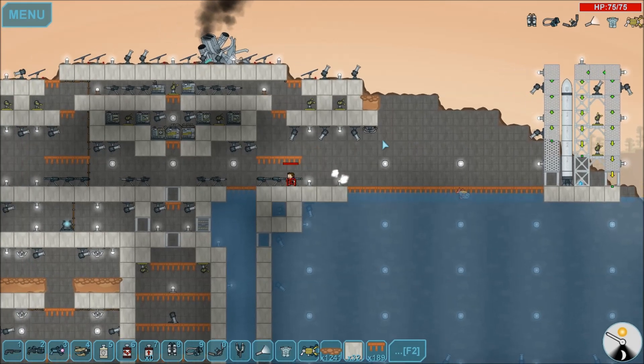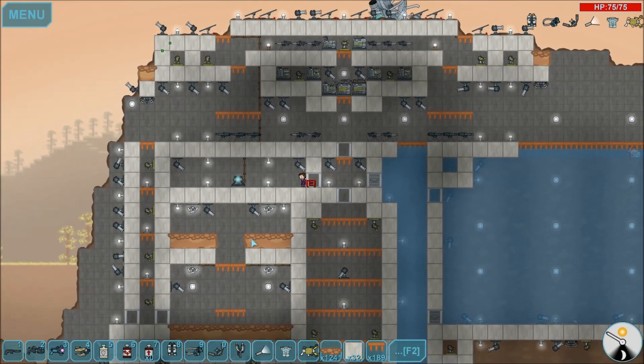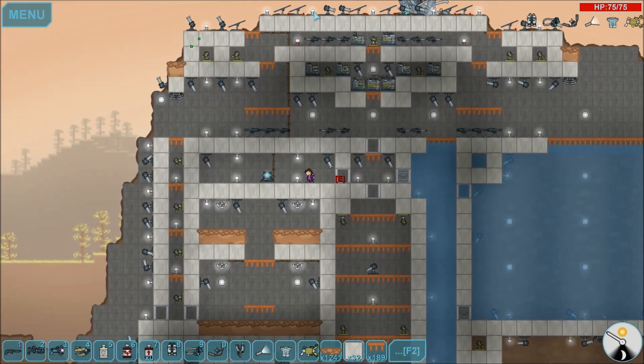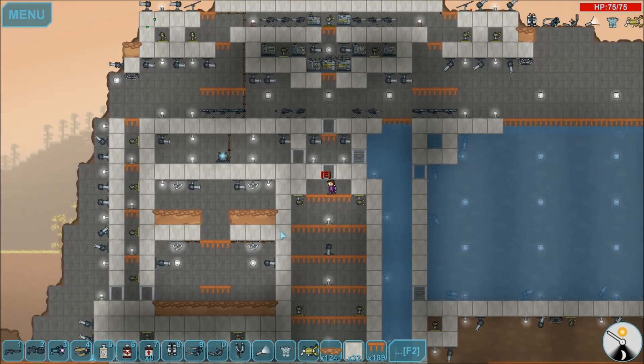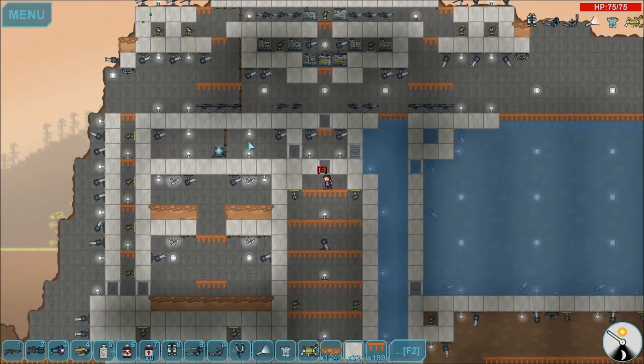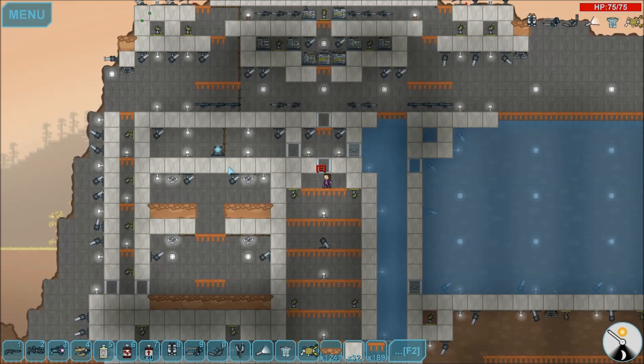I've pretty much everything in this game. I have a teleporter. I was trying to make my own garden — it wasn't really working at all — but I have my solar panels hooked up and it all works. They're on right now. I could put plants down but they never seem to grow. I even added a little spot for them to get water; I can just open that up.